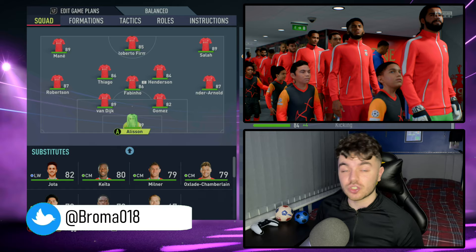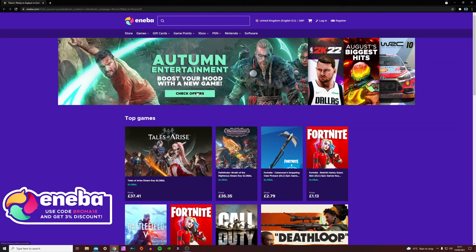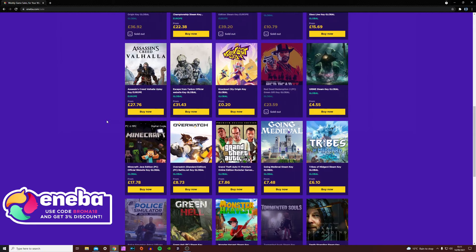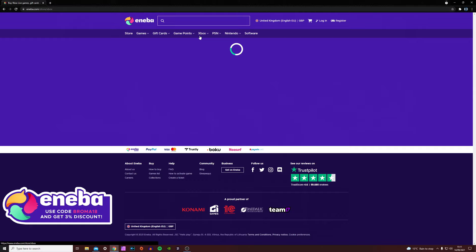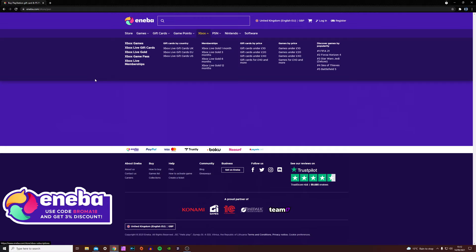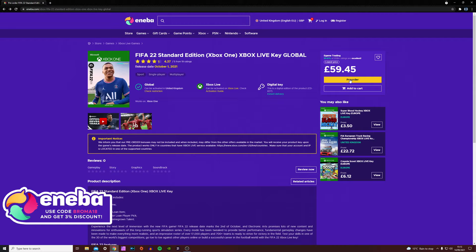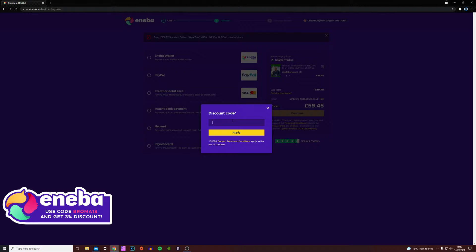First, before we get into any of that, here is a quick word from the sponsor of today's video. For the foreseeable future, I'm partnering with Aniba. Aniba.com is a new online gaming marketplace which offers over 20,000 digital products such as video games and DLC codes, with the library expanding all the time. Aniba looks to provide you the best deals on the market, whether they're new or old, and with an excellent Trustpilot score, you can rest assured your service is safe and secure. Aniba also offers a 24/7 live support service should you have any concerns. Use the code Brahma18 at checkout to get 3% off all of your purchases.